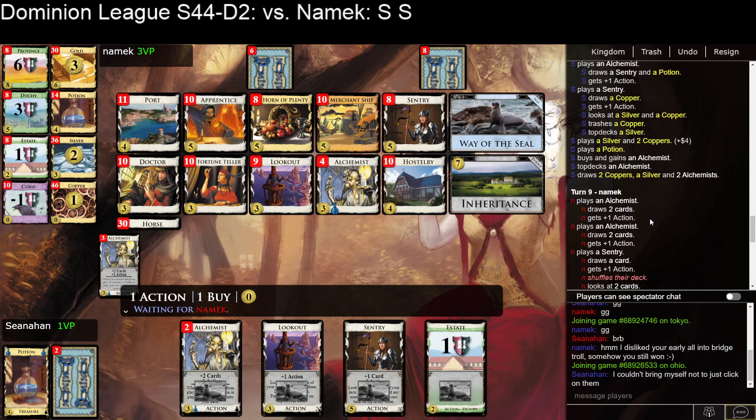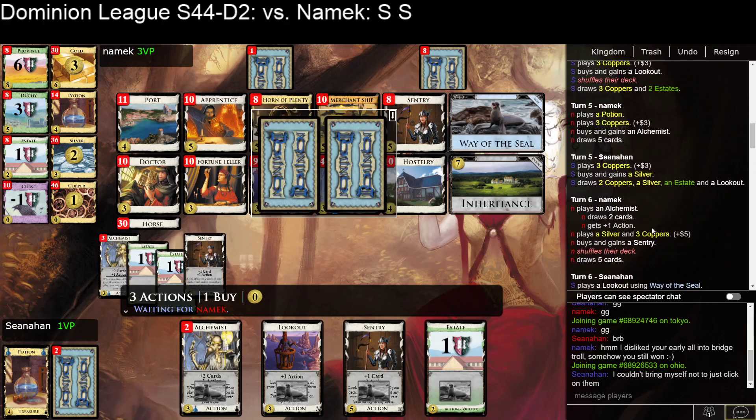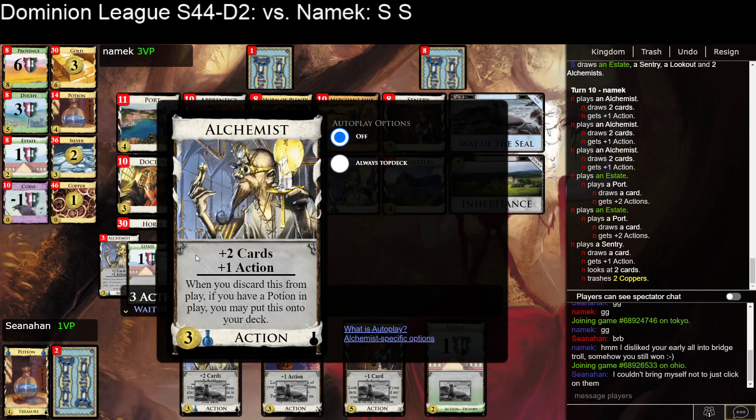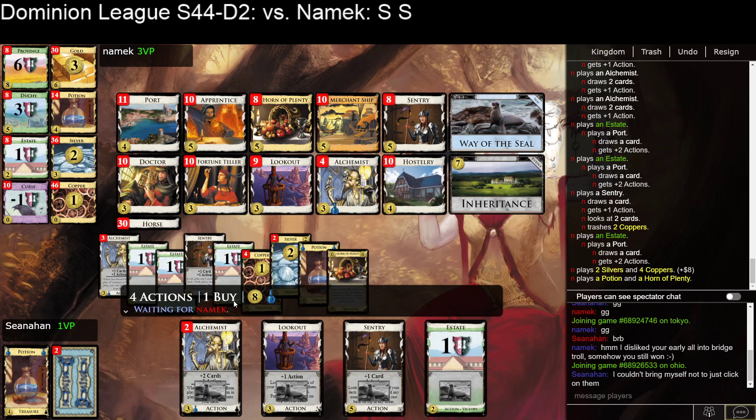I've got to be further ahead in trash count, right? They have only trashed 1, and I've trashed 4. Although they seem to be drawing deck — they don't need to trash estates. So I've trashed 4 and now they've trashed 3, so they are ahead now in trashing. Not that it matters that much — I'm going to get there on this turn fairly likely. The ability to Seal Alchemists is decent. Notably Alchemist is below the line, so if you Seal the Alchemist you still get to put it on top along with the other things you buy. In general I want to be buying Horns of Plenty and top-decking action cards.